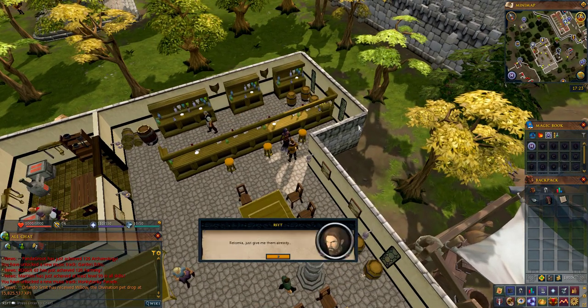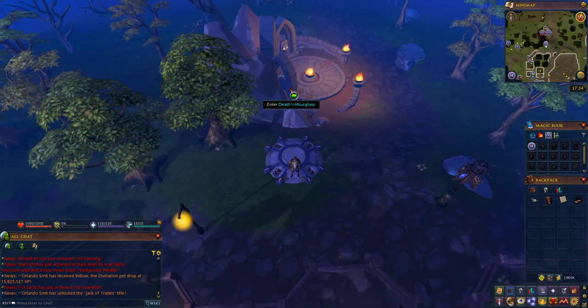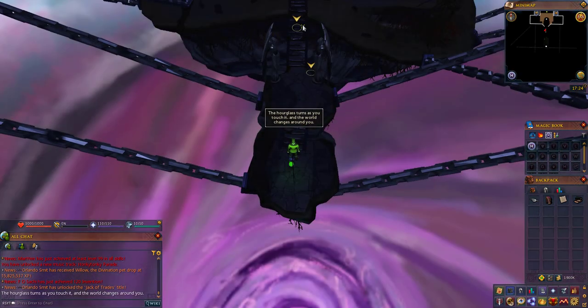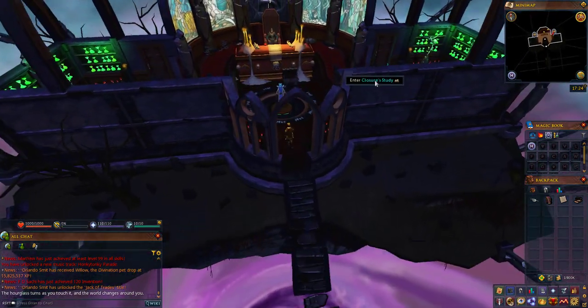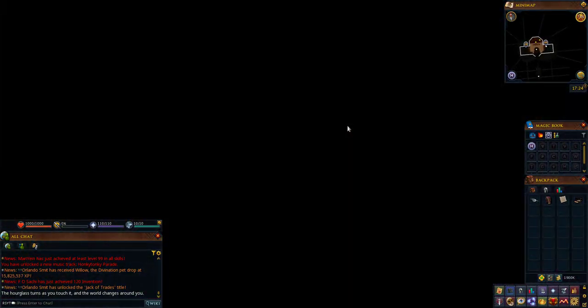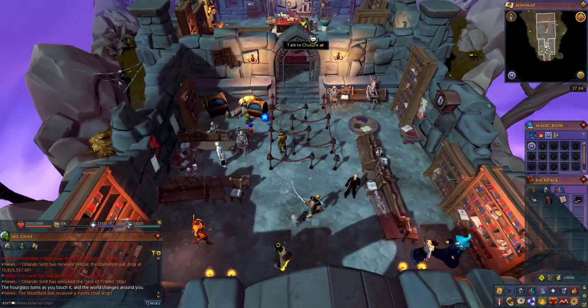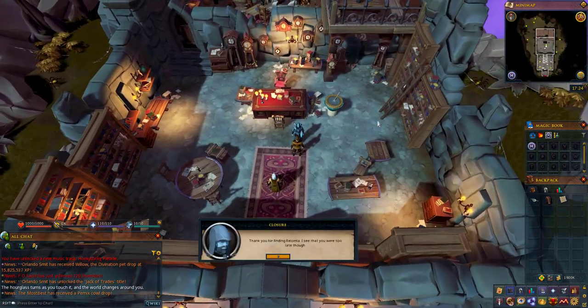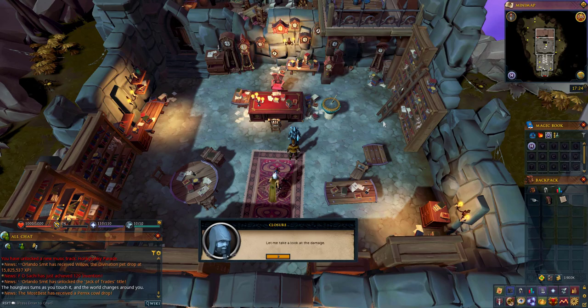Once you enter the Jolly Boar Inn, find Rolomia at the back next to the bar. Speak with her and go through her dialogues until she hands you a stack of biographies. Once you've gotten these biographies she will teleport away and you'll want to return to Clojure via Death's office. You can get there using the War's Retreat teleport, or teleport to the Draynor lodestone, click on Death's hourglass, and get to Death through there. Once in Clojure's study, run north through the barriers and speak with Clojure.